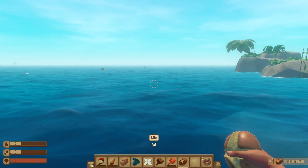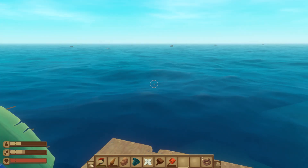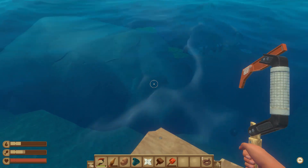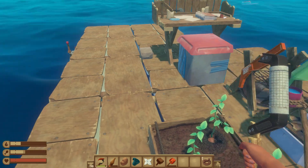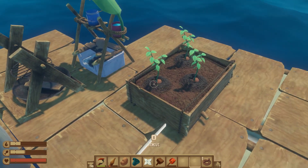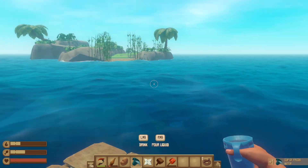Hey hey hey and welcome back to Raft! Today we're going to explore this island over here. We're going to get some resources from down below the coral reef, which means I need to wait for these guys to grow. Not fun at all. Do we have fresh water? Yes we do, let's drink that.